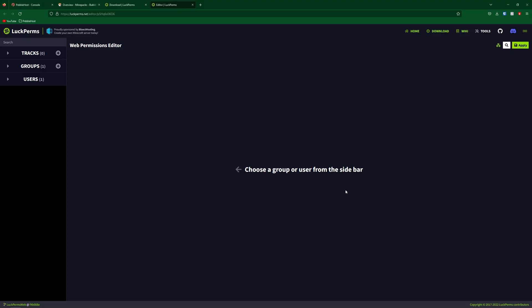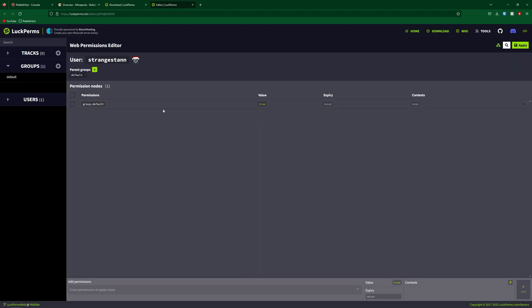Now we can go back to the editor, and it tells us to choose a group or a user from the sidebar. If you click Groups, you have 'default' — every user that joins the server will be in this group by default. And then if we click Users, we can see all the users that are currently online on the server and give them permissions individually. I'm going to do that for this.